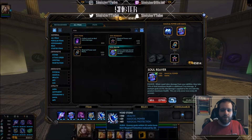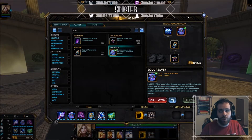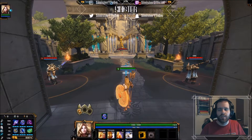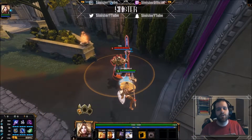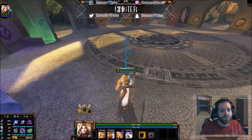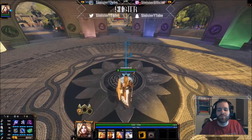Soul Reaver and Polynomicon are like first cousins — you don't need them together, but if you're getting one go ahead and get the other. If you play Ao Kuang you know exactly what I mean. To demonstrate: I cast just one ability and look at the extra damage — 413 extra damage just from item passives. Get them together. You won't be the tankiest god in the world, but you're jungling and you will absolutely destroy people with this build.